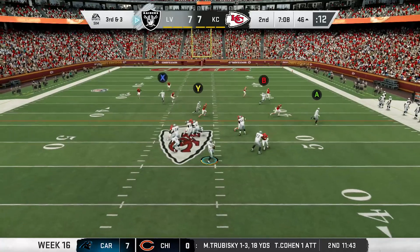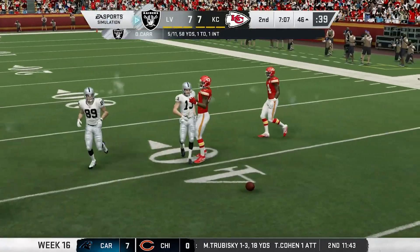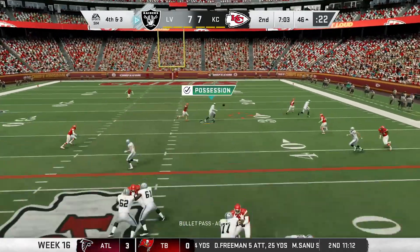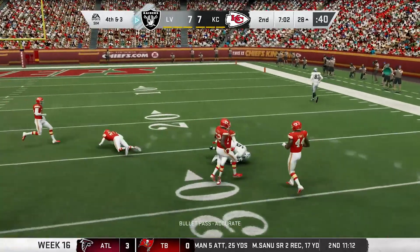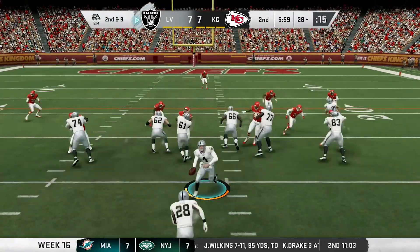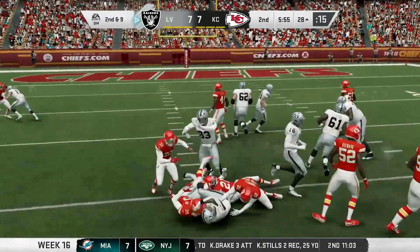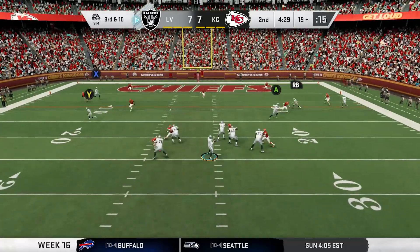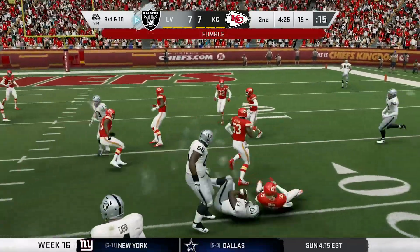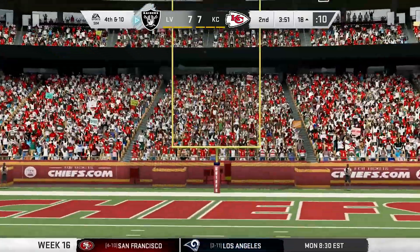Now it's third and short. Carr goes back to the air and tries to hit Renfrow, but he gets knocked down — incomplete. The Raiders go for it on fourth. Carr drops back and finds Williams coming open over the middle, picking up 18 — the drive stays alive. Two plays later, Jacobs gets the rock, hits the hole on the left, and powers his way to the first down. Later, Carr fumbles but we recover, setting up the Carlson field goal. Vegas takes the 10-7 lead.